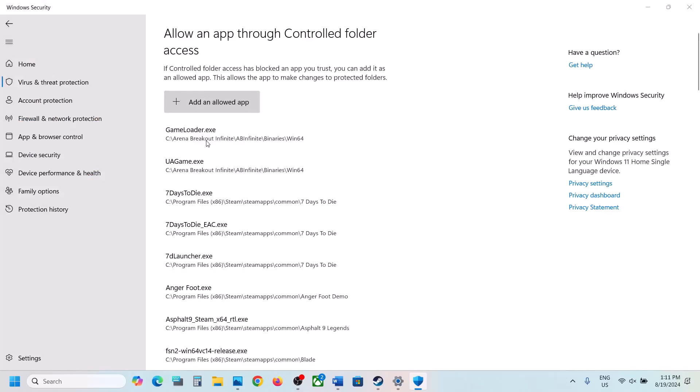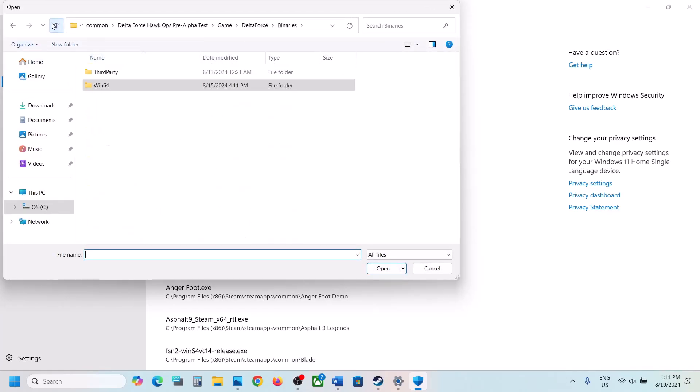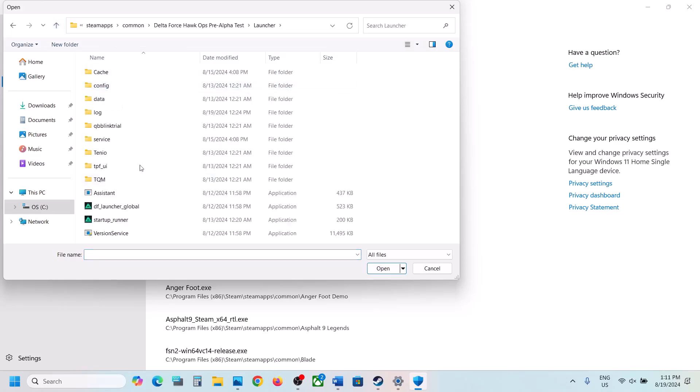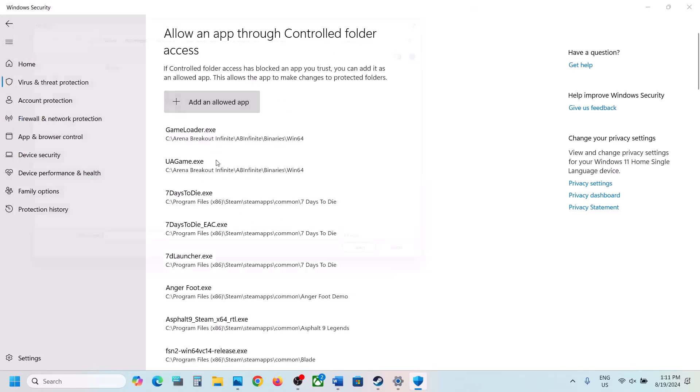Again click on Add an allowed app, Browse All Apps, go back, and open the launcher folder. Select both exe files there. For each one, click Add an allowed app, Browse All Apps, select the file, and click Open.